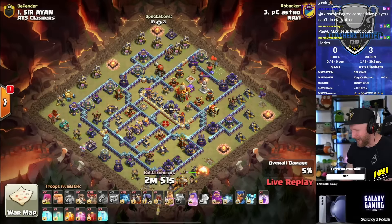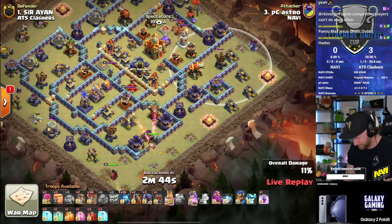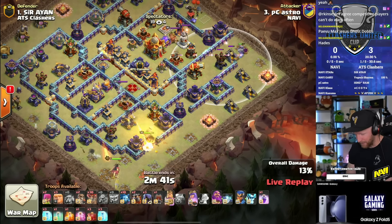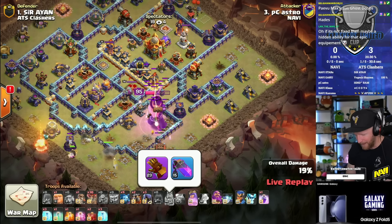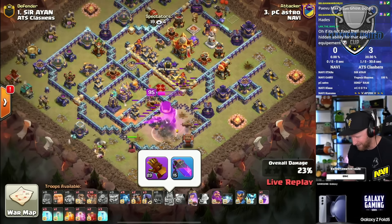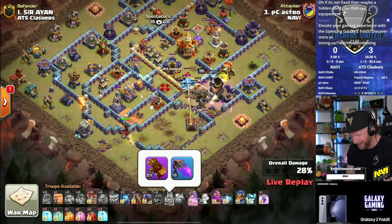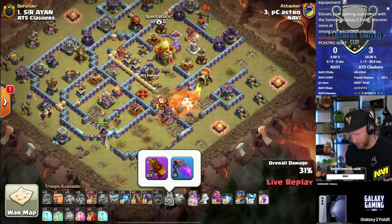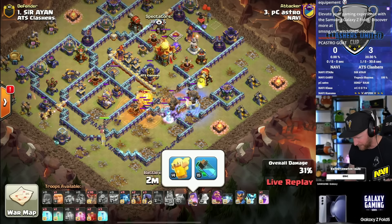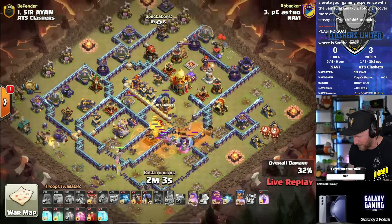Passing it over to Navi - P Castro now in. We've got a yeti over to the right side, king diving into the bottom compartment with the log launcher. It's a sui lalo. This is P Castro's secondary account - his main account already has completely gemmed-to-max equipment. This one still has a level 23 giant gauntlet and a level 14 healer puppet, with basic equipment outside of that.